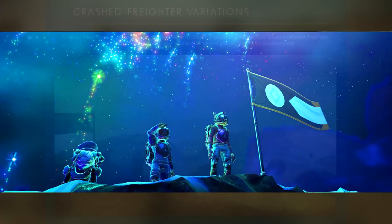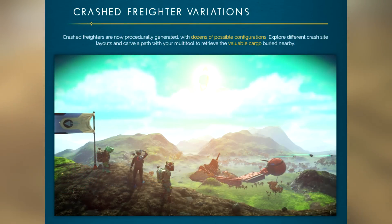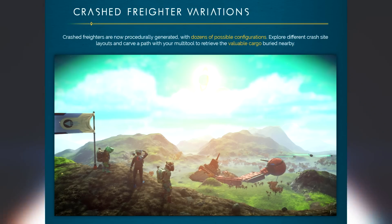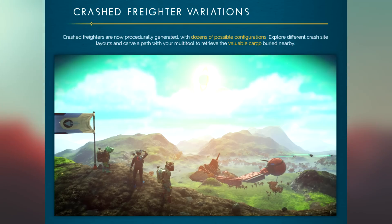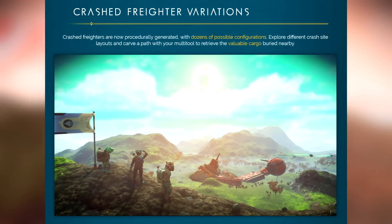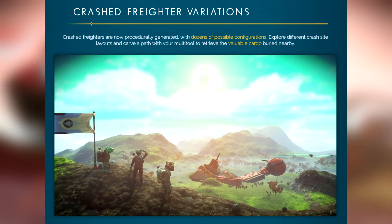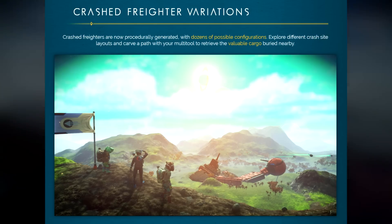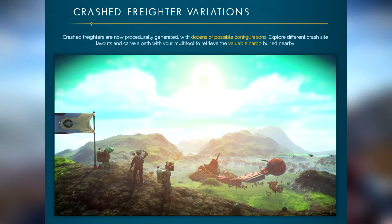Crashed freighter variations - we finally get that. We always had the same type of crashed freighter, but now we have more models. Crashed freighters are now procedurally generated with dozens of possible configurations. Explore different crash site layouts and carve a path with your multi-tool to retrieve the valuable cargo buried nearby. I hope it's something different compared to the usual - I hope we don't just have those boxes that need materials to be unlocked, and I hope there's a little bit of revamp going on, because otherwise there's not much incentive to go for crashed freighters.